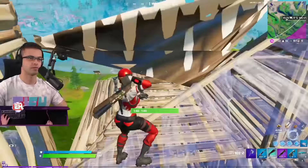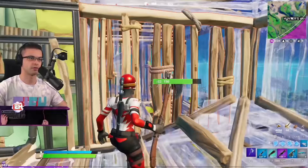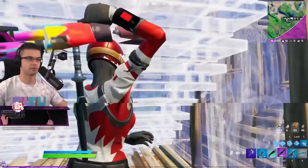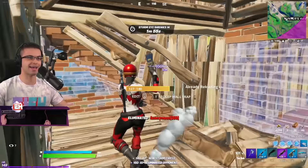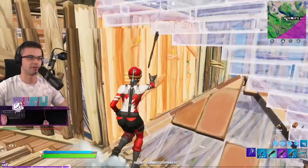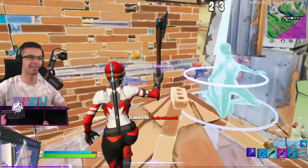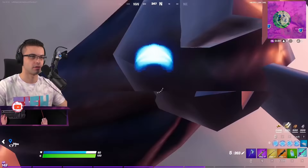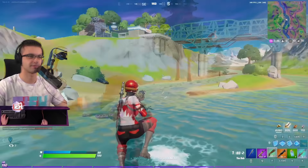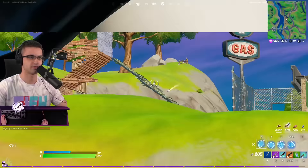They're pretty amazing, and if you've enjoyed so far and you want to support me, it's code NICK A30, no spaces, in the item shop. Please and thank you. I really want to get a kill with this. Yes! Let's go! Let's go! Woo! I'm looking - oh, I see him behind the tree. Yes! That was my first kill with the new exotic sniper.